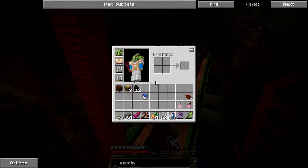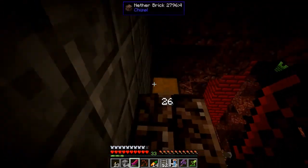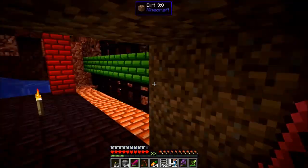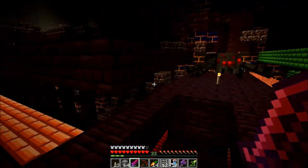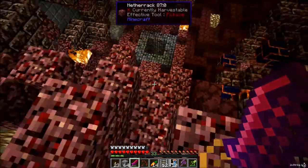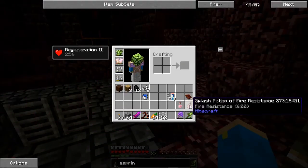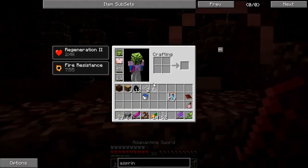Alright, guys, ready for round two? I got some more potions and some more aspirin. I noticed a chest here that contains brown wool, so I grabbed that. We're going to go ahead and head back down. We'll head down the same way we did last time, really just rush it and kill everything off before I get completely swarmed - take out some spawners if I can. So let's do the aspirin first, and then we'll use the eight-minute fire resist.